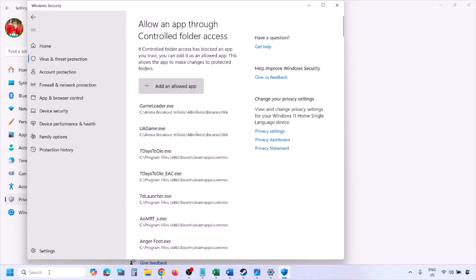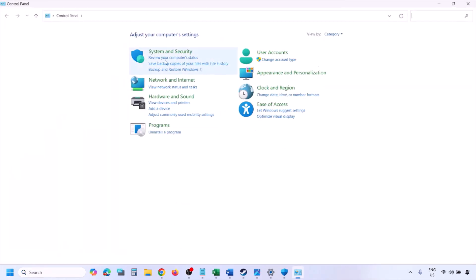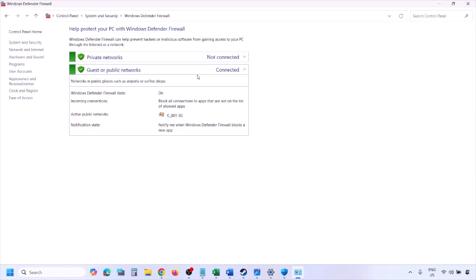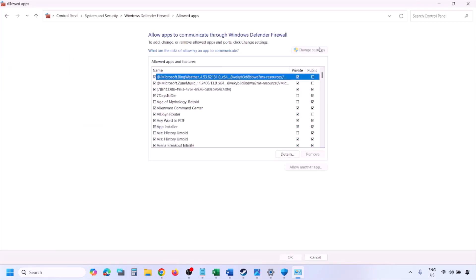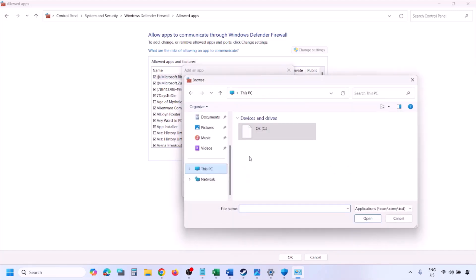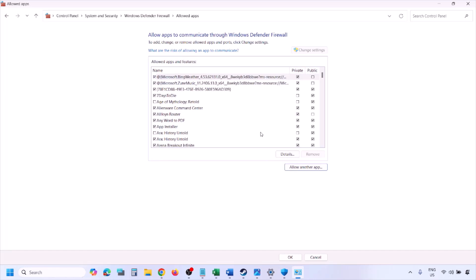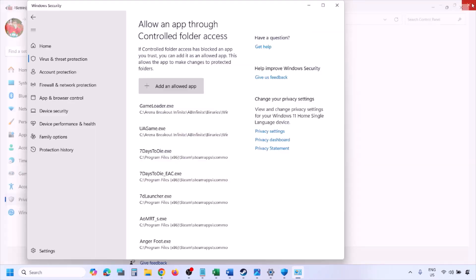You can do the same thing in Firewall. Type 'Control Panel' in the Windows search box, go to System and Security > Windows Defender Firewall, click Allow an App or Feature Through Windows Defender Firewall, click Change Settings, click Allow Another App, click Browse, go to the game installation folder, select the game exe file, click Open, then click Add. Once added, click OK and launch the game.